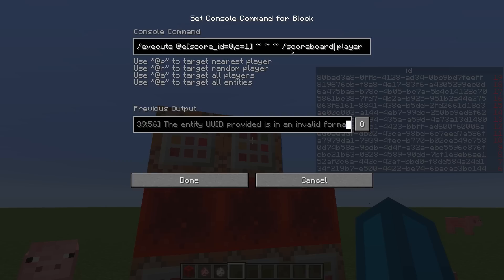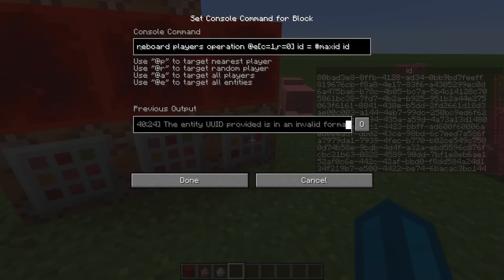That player is going to add one to the ID score of the dummy player maxID. This is just a tracking variable which we use to keep track of the highest ID value present in the world. And finally we just set the ID score of the entity with an ID score of 0 to the same value that maxID has.